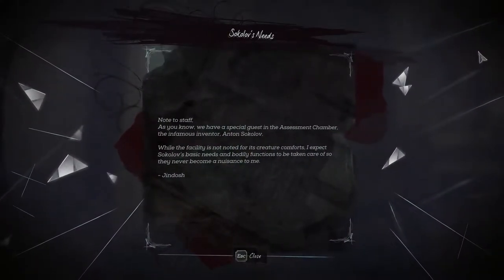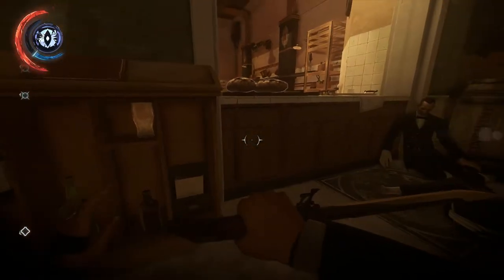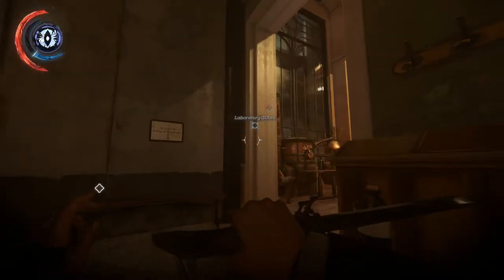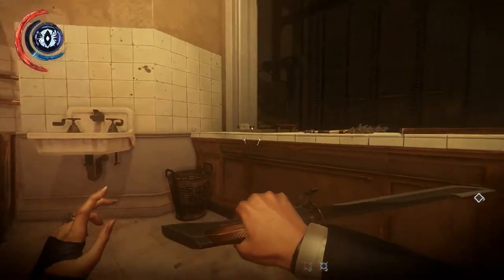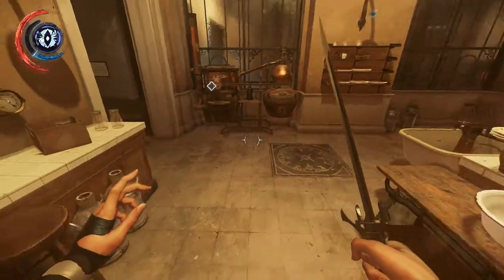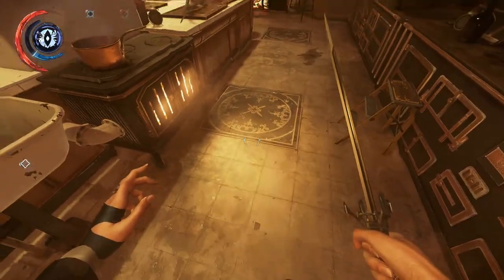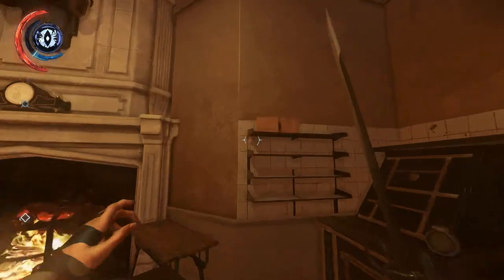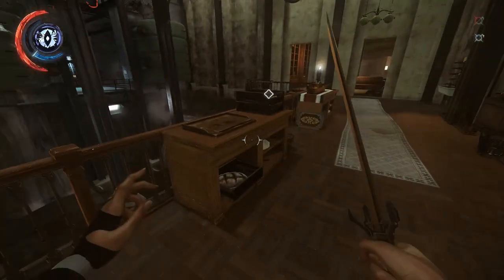I have a special guest in this instrument chamber, the infamous inventor Anton Sokolov. The assessment centre's just down there — we know where that is now. I don't think I want to deal with that until I've dealt with Jindosh first, and wiped out all the enemies, and then we go and get Sokolov. I've got a feeling it'll turn into an escort mission and they're a pain in the hole.